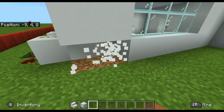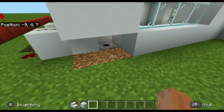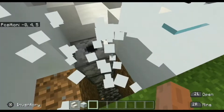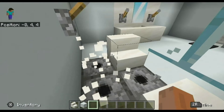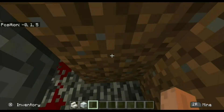We're going to need to dig down deeper, quite literally. You need observers under those, and the dispensers need water buckets in them. And under the observers you need redstone.